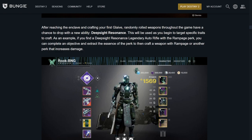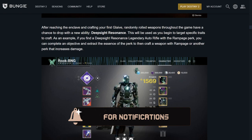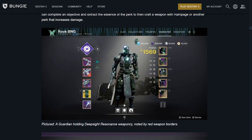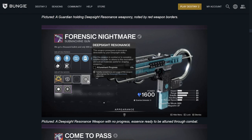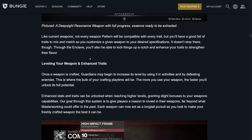Then there's the big part of the loop. After completing your first glaive, randomly rolled weapons throughout the game have a chance to drop with a new ability: Deep Sight Resonance. This is for targeting specific traits. If you find a Deep Sight legendary auto rifle with Rampage, you can complete an objective, extract the essence of the perk, then craft a weapon with Rampage or another perk with increased damage. When holding Deep Sight Resonance weaponry, it has red outline borders. For example, a 600 RPM Forensic Nightmare SMG — this weapon possesses a resonance detectable by your Deep Sight ability. Use this weapon in combat and complete activities to attune it and extract materials useful for shaping weapons.